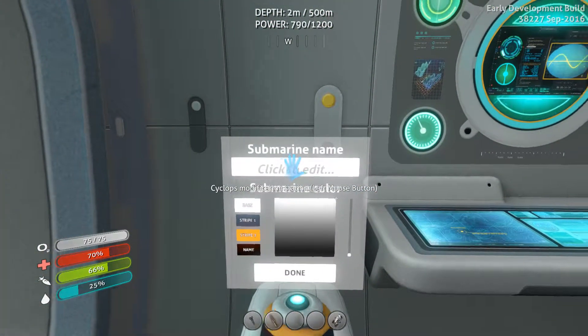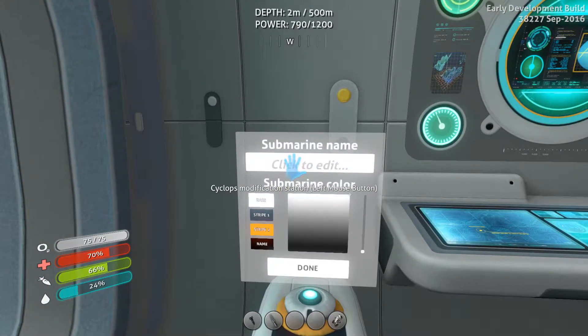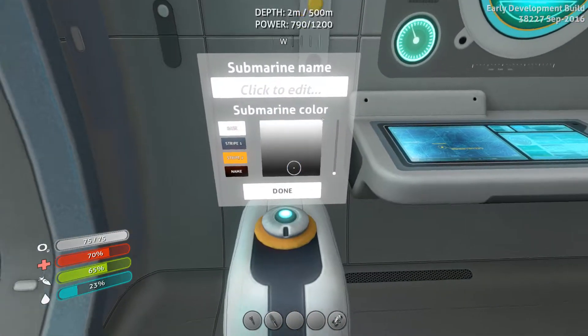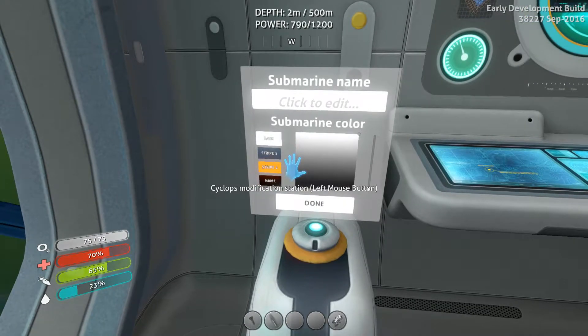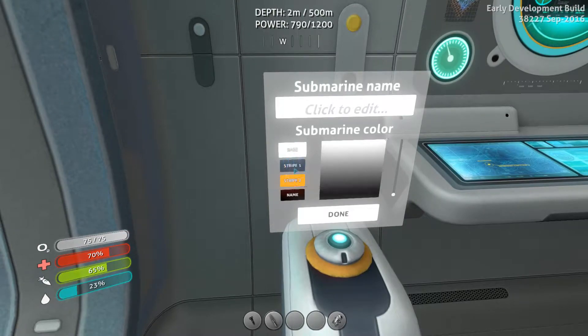You can rename the Cyclops. Trying to remember what we did in the End of the Locker series. I'm not going to rename the Cyclops for now — if you guys have any suggestions, feel free to leave them. But you can rename it here. You can change the color, so it can be a completely different color pattern, which is really, really cool. I guess one thing I will do is go ahead and change this to be more of a Hadrian purple.